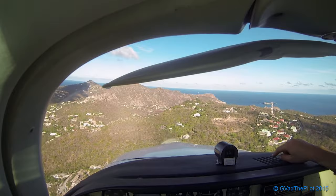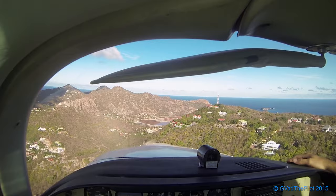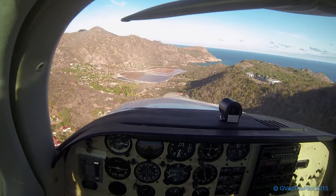We're over that white house right now, beginning to descend down to 600 feet, heading right up into that hill — that's 700 feet. There's the hill — we can go down below 600 feet. There's the gray roof house to our right; we're just about level with it, maybe a little bit above.